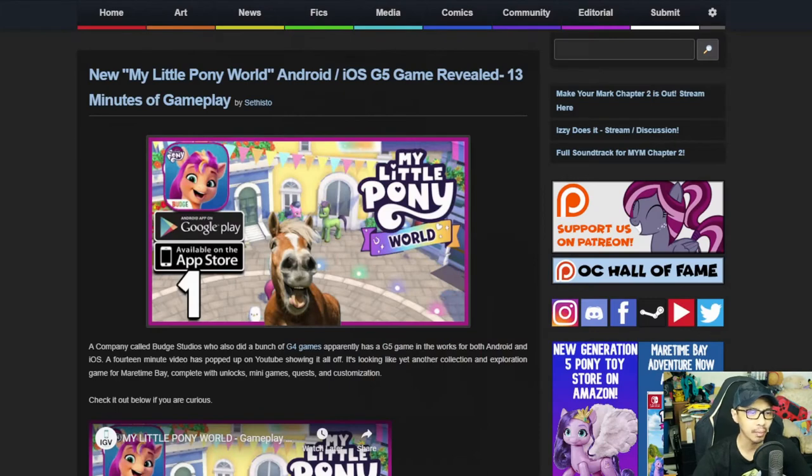First up is the new My Little Pony World Android and iOS G5 game reveal — 13 minutes of gameplay. A company called BuDug Studios, who also did a bunch of G4 games, apparently has a G5 game in the works for both Android and iOS. A 14-minute video has popped up on YouTube showing it all off. It looks like yet another collection and exploration game for Maritime Bay, complete with unlocked minigames, quests, and customisation.